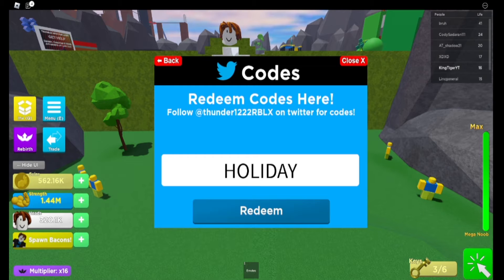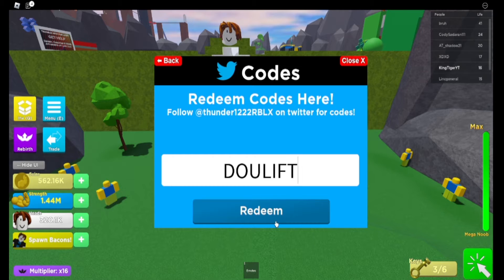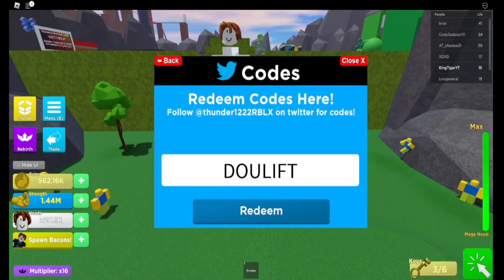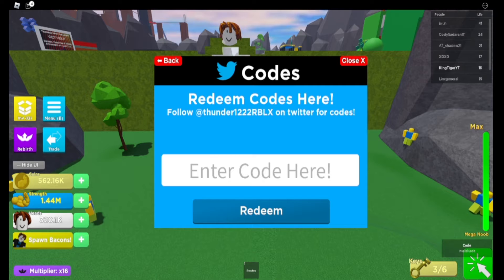But 'Holiday' gives a Festive Noob. The next one is 'Dual Lift', and it says you have used this code already, but that one gives 50 strength. Next one is 'Spook', and it doesn't work — for some reason it should work, but it doesn't.